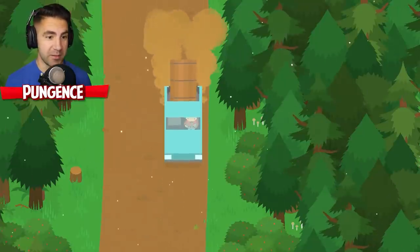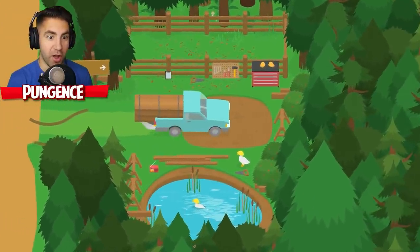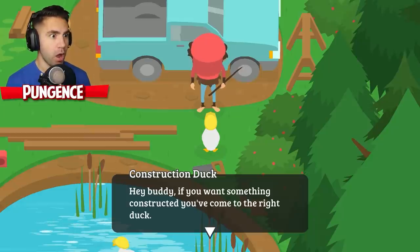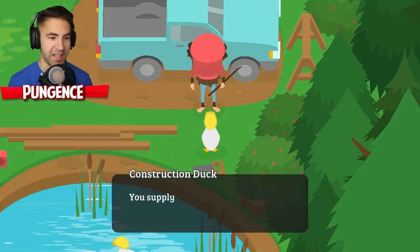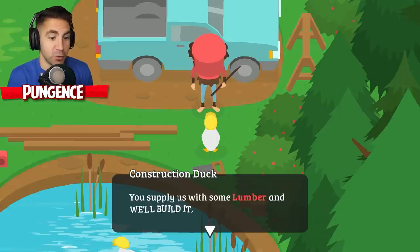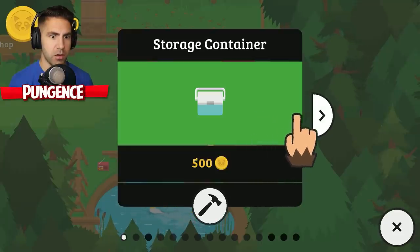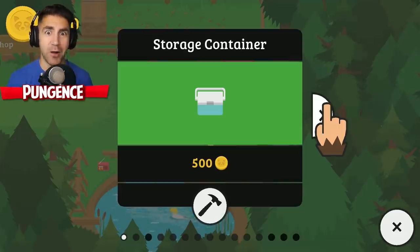Hard hat area - I don't even need to go there. Let's just take the lumber back and hook up the ducks with the wood. We're gonna have a house in no time. We made it back to the workshop - this is something we've wanted for so long. We got the truck all loaded up with lumber and we're giving it to the ducks. We have 100 planks. If you want something constructed, you've come to the right place - the right duck. Storage container is 500 red coins. If a cooler is 500 red coins, how much is a house gonna be?